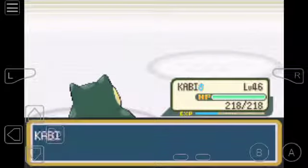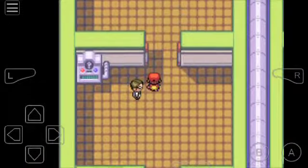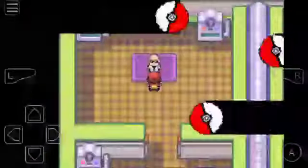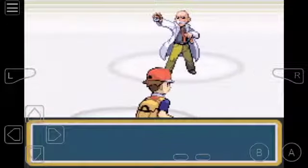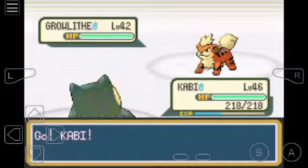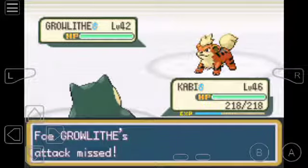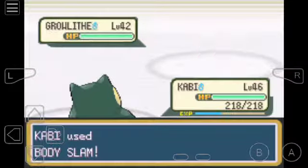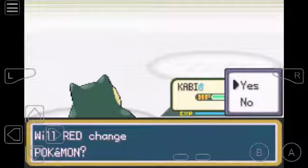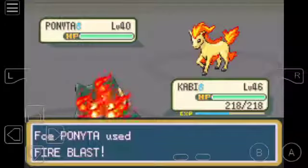Headbutt, take down, mist. Next one Vulpix - see, Kabi is a really good baller. He can be a wall - he hasn't really demonstrated it here yet, but he can. He has a really high attack stat and he is one of the best members of my party. Once he has Immunity, which is pretty handy because my Pokemon frequently get poisoned, he won't get poisoned. Fire Blast, mist - okay.